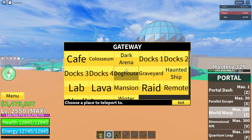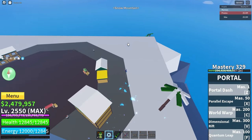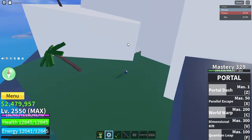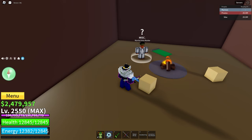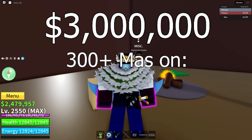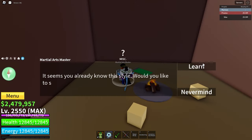Superhuman can be bought in the second sea over at the snowy island — Snow Mountain. Head back over here and in this gap you can find the Martial Arts Master. You can buy Superhuman for three million dollars, but you must have 300 or more mastery on Dark Step, Electric, Water Kung Fu, and Dragon Breath.